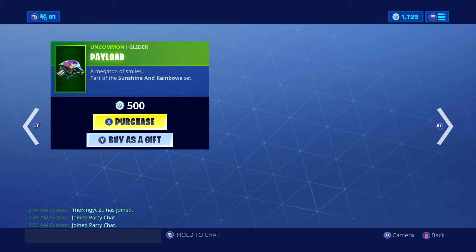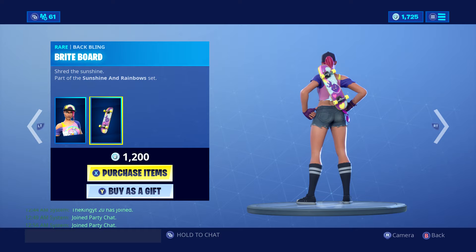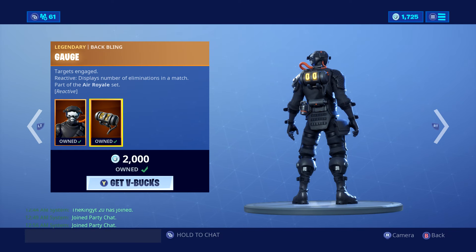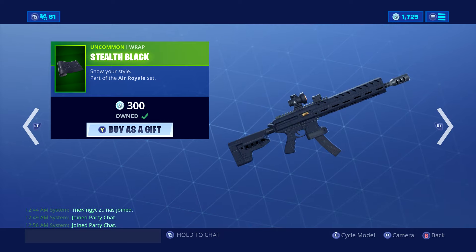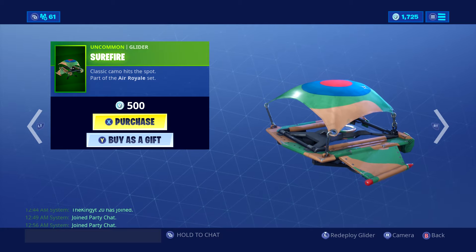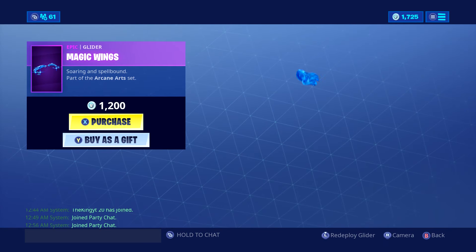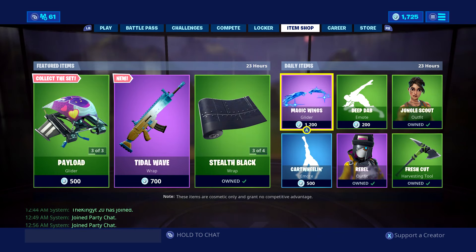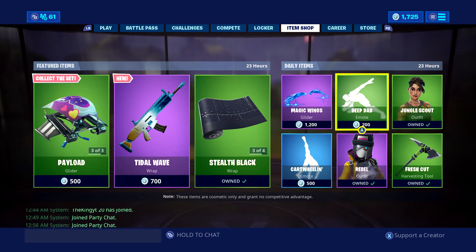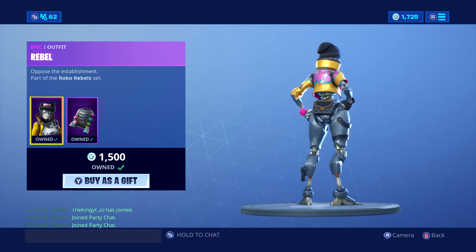We've also got the Bright Stars, the Payload, the Thick Beach Bomber, the Bright Board, the Super Sonic legendary outfit with the Gauge Bat Blink, Stealth Black wrap, the Dog Fight wrap, the Shore Fire glider, pretty cool. We've also got the Magic Winds — very nice — the Bat Blink glider, the Cart Royale — pretty cool — and the Deep Dab. We've also got the Rebel outfit.